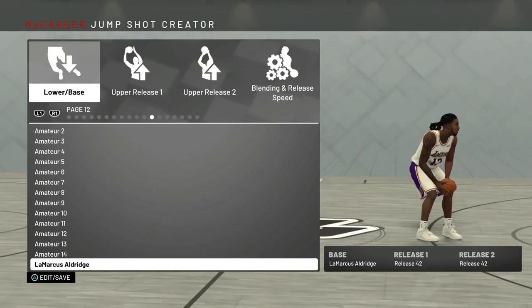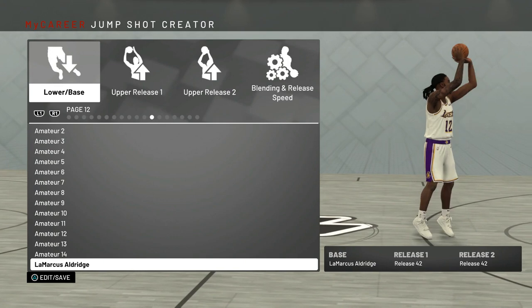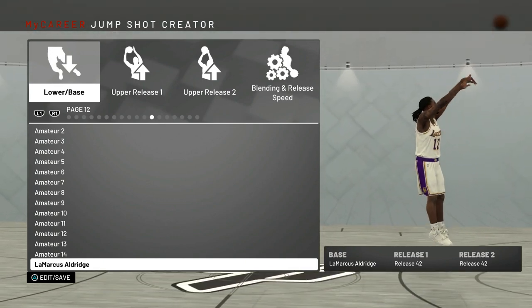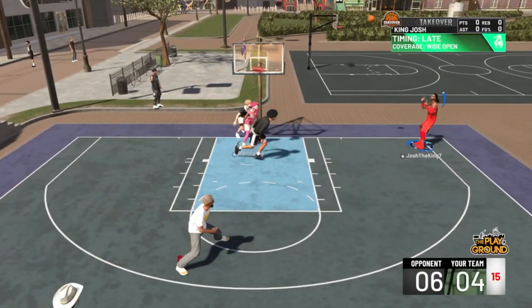I like Release 42 a lot because he releases it over his head but doesn't cock it back behind his head or anything, so it's a high arc jump shot. Because it doesn't go behind his head, it makes it really easy to time. This jump shot is insane — sometimes I don't even full bar the shot and I can still make it.